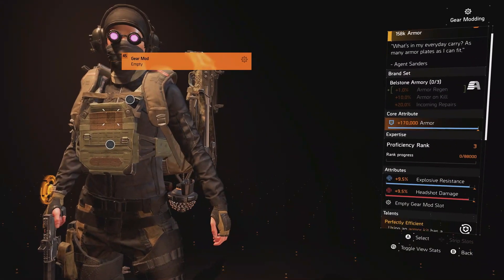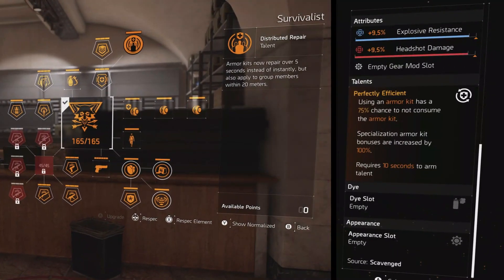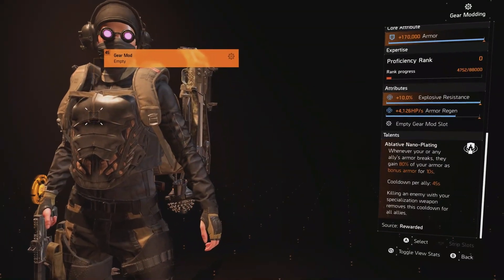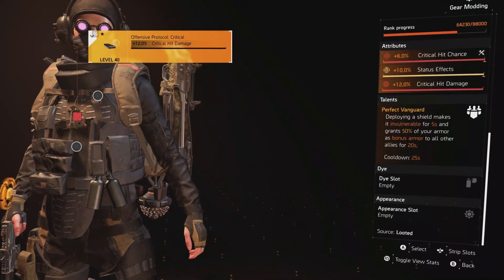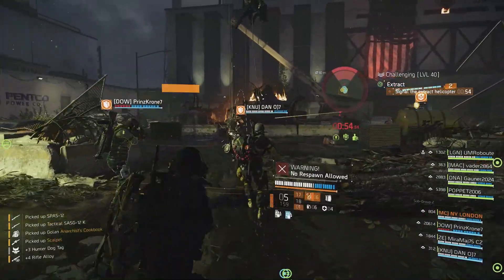Perfectly Efficient synergizes incredibly well with the Survivalist specialization to deliver a group-wide heal every 10 seconds. The Tardigrade Armor System adds a group Unbreakable talent that can proc every 45 seconds. But I just love Perfect Vanguard because it fits in so well with my playstyle and it's a proactive buff, so I can just get on with dealing damage.